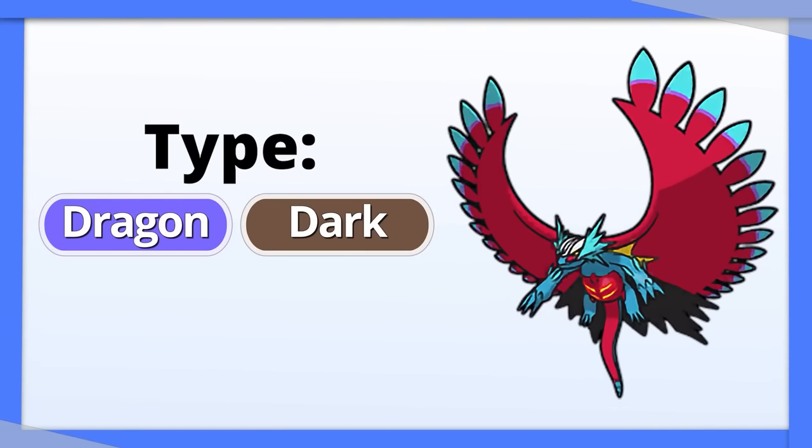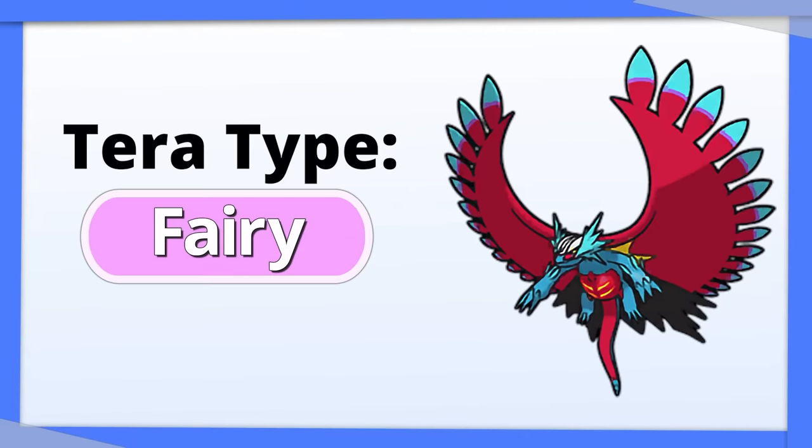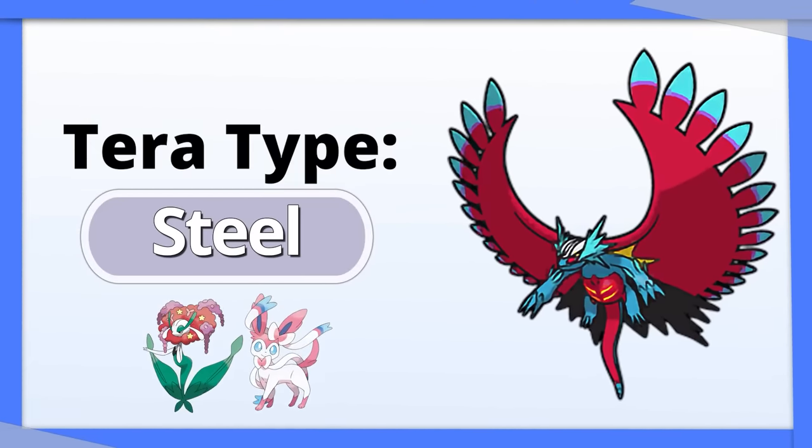Roaring Moon: unless your opponent sees it coming, Roaring Moon has free reign to Dragon Dance while it Terastalizes into Fairy, avoiding all of its prior weaknesses. Another option is Tera Steel to take out Fairies with Iron Head.